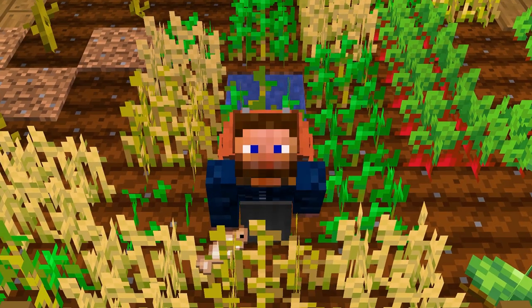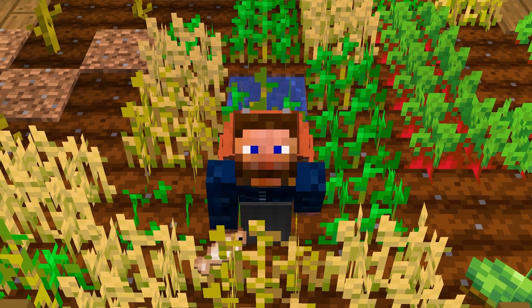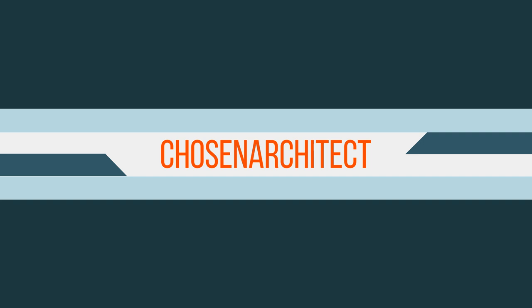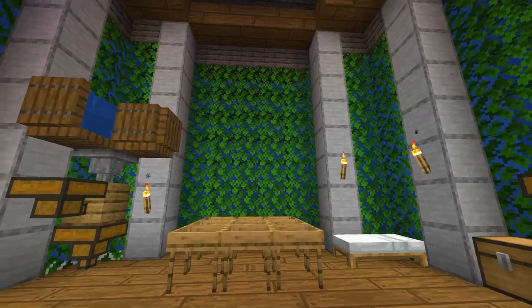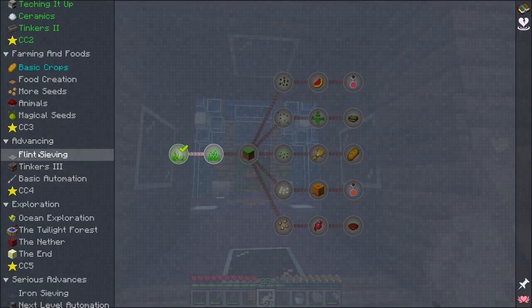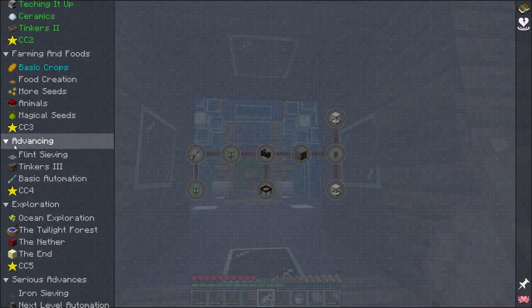Hey guys, and welcome back. This is Jozen Architect, and today we're going to be getting into some crops and Tinker's Construct. Today we're going to be working on crops and potentially moving into the advancing category — flint sieving, Tinker's smeltery, getting into some anvils and stuff, maybe getting into some nicer tools, and basic automation.